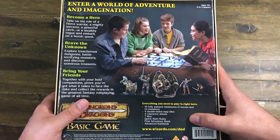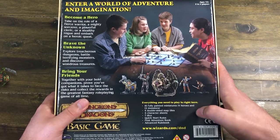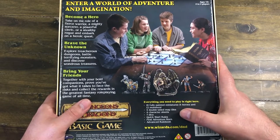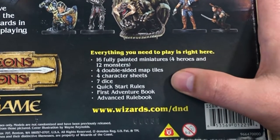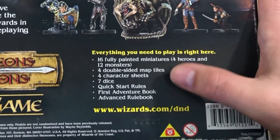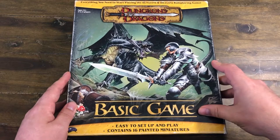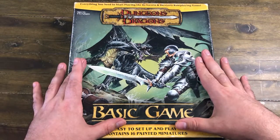This set definitely gives you your money's worth. You get 16 fully painted miniatures — four heroes and 12 monsters — from the D&D mini line. You also get four double-sided map tiles, similar to the card stock used in the Dungeon Tiles, so you can use those together. It also comes with seven dice, four character sheets, quick start rules, a first adventure book, and an advanced rule book.